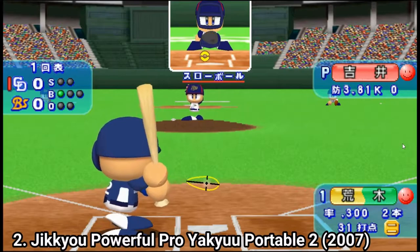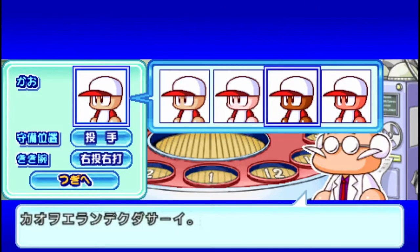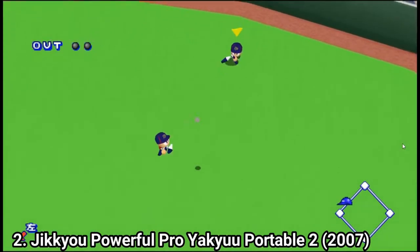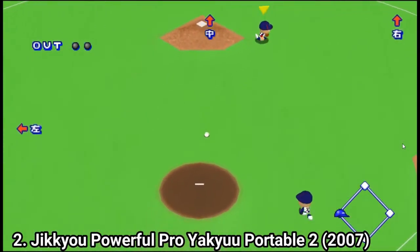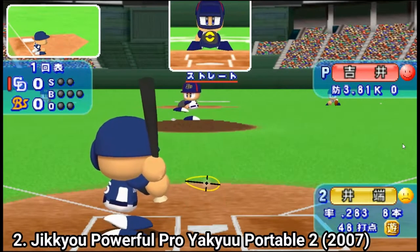Pro-Yakyu 2 brings a new mode called My Life mode, where you create your own character and become a champ. You also get a character creation tool where you can create new players, and the manager mode is deeper, allowing you to fast forward matches and play only as a manager without needing to play the matches. You can still play the matches in manager mode, but you also have the option to fast forward through them.